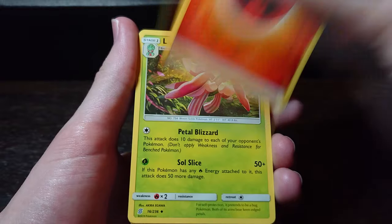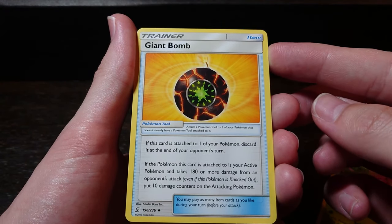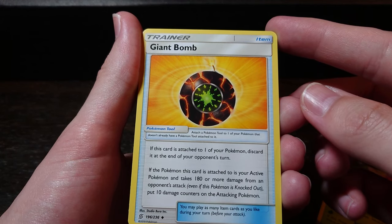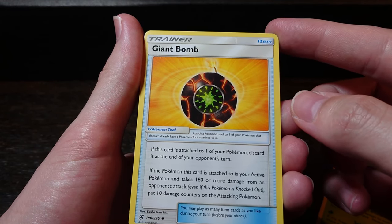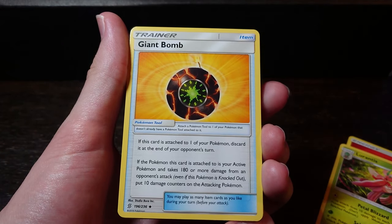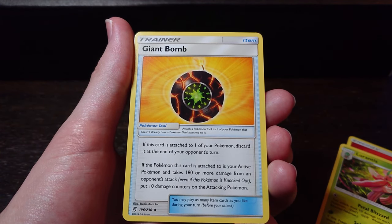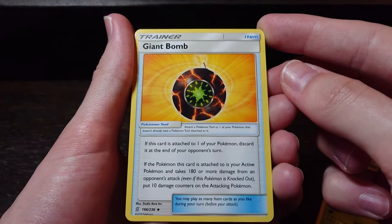Fire energy to start with, Lurantis. Two Giant Bomb — if this card is attached to one of your Pokemon, discard it at the end of your opponent's turn. If the Pokemon this card is attached to is your active Pokemon and takes 180 or more damage from an opponent's attack, put 10 damage counters on the attacking Pokemon. So it's 100 damage — it's basically like the Pokemon move Self-Destruct if you play the games.